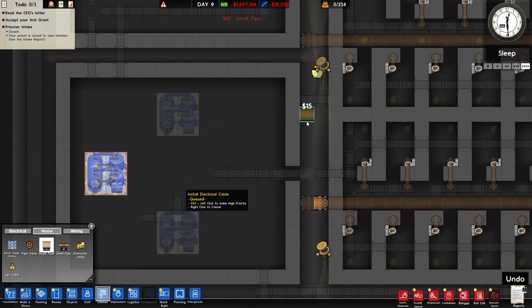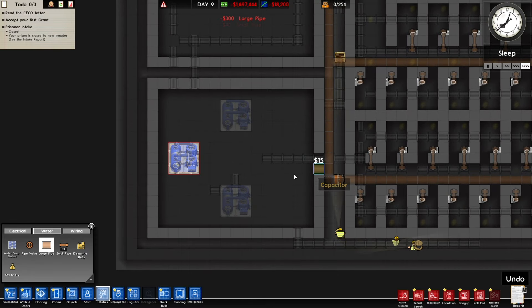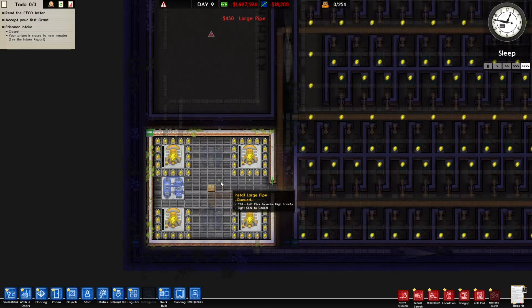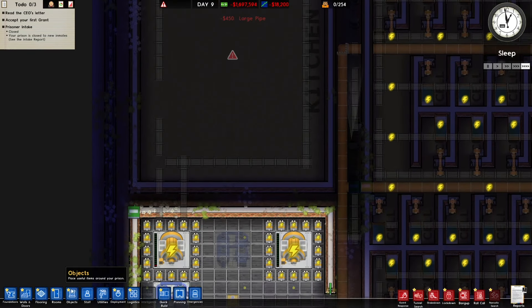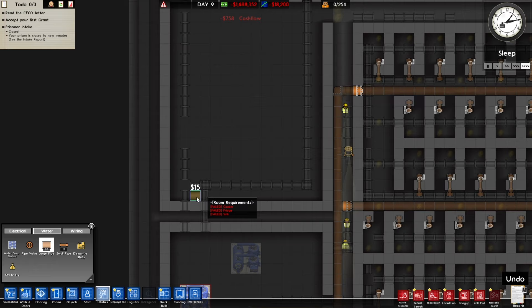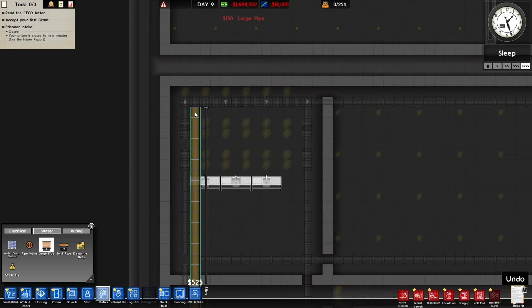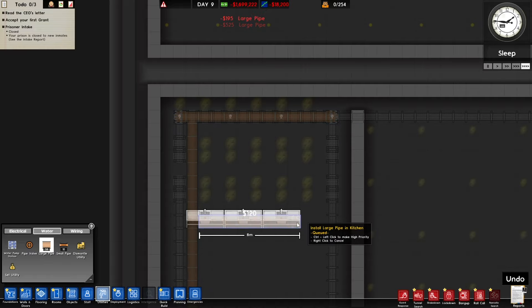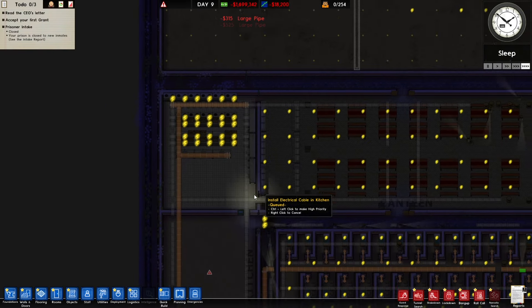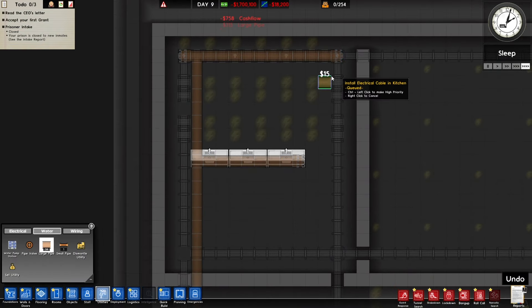Okay, that's done. The large pipe connects all the way down here and then the large pipe connects to there. That should be good, and then we'll do the water up here — we'll just have it go this way. Actually, let's make it symmetrical just so it looks good.